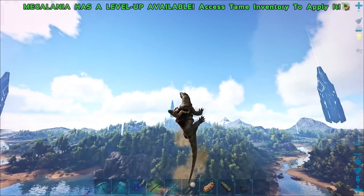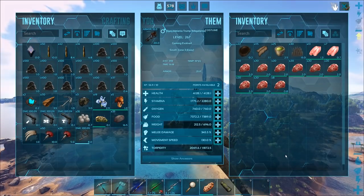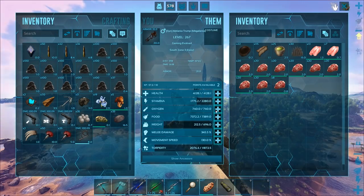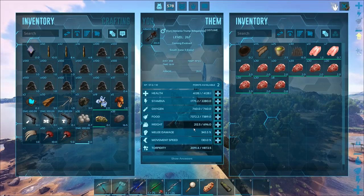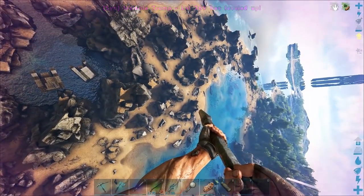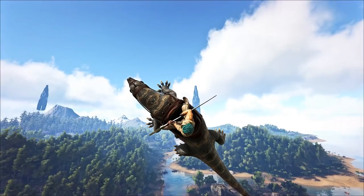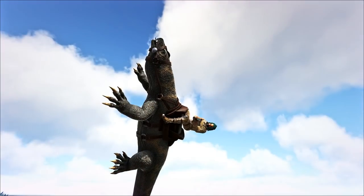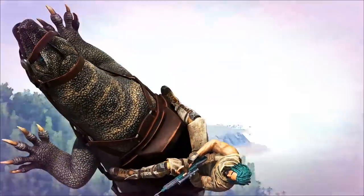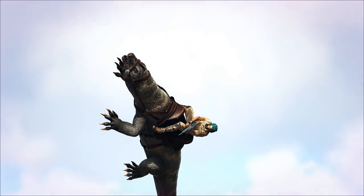This is a great way to end off the episode - we're climbing into the sky now. This is where we're gonna live for the rest of the season. I'm so confused. Let's check out the stats before we end off though - we came out with a decent amount of health, stamina is generous, weight is very generous actually, and the melee is pretty good I think. Let's pump a couple into health. If you guys enjoyed the video, go ahead and beat the crap out of that like button. If you guys want to see more like this, subscribe!